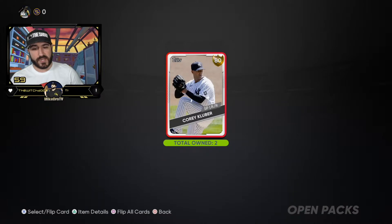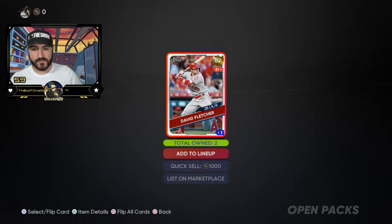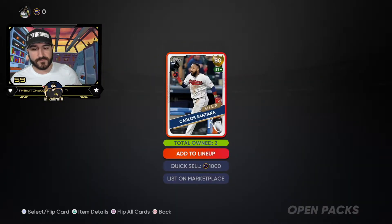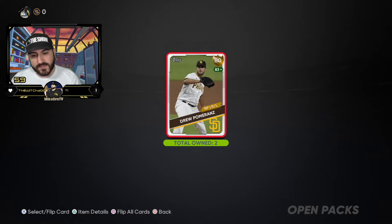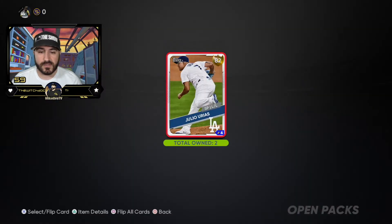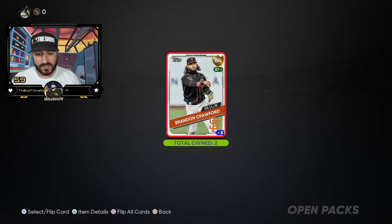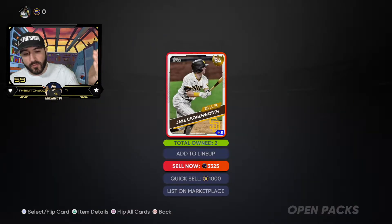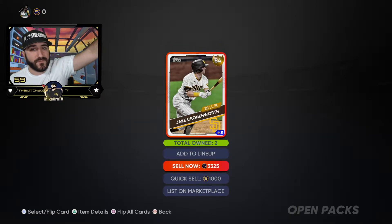We're going to be spamming the inventory with stubs and profit pretty well. Keep in mind if a card shows quick sell value of only 1,000, the buy now isn't necessarily that low — you can sell for another hundred or so stubs more. I estimate we spent about 65,000 stubs to get a guaranteed 100,000 back. You're making about 200–300 stubs per exchange, multiply that by 100. Then you get a Brandon Crawford whose sell now is 3,900 — meaning buy now is probably over 4,000 stubs — and you only spent 600–750 stubs on that gold card.